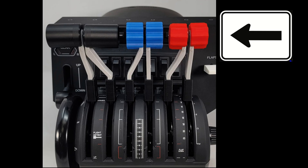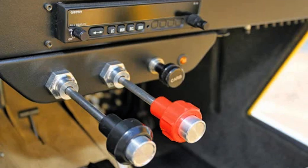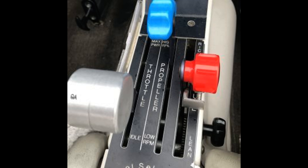If this knob is pushed to the firewall, the fuel-air mixture is full-rich, and as the pilot pulls it back, it leans the mixture until there is too little fuel to burn and the engine is actually cut off. There is a perfect fuel-air mixture that generates the most power, and this is what the pilot is trying to achieve with the mixture setting.